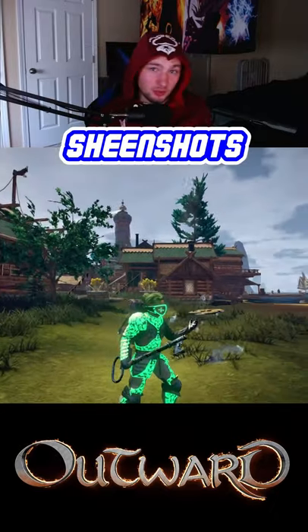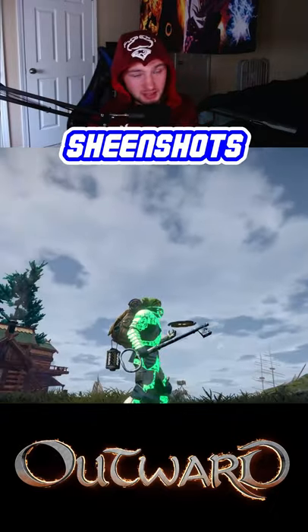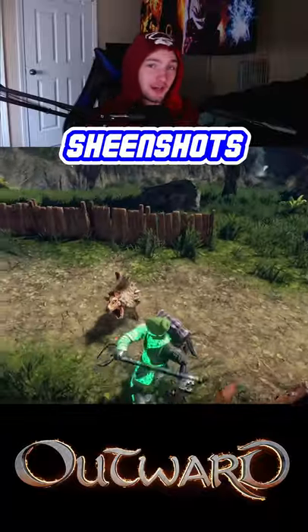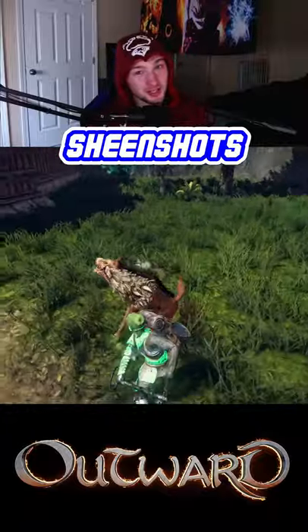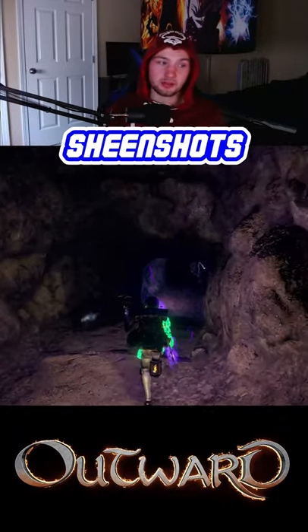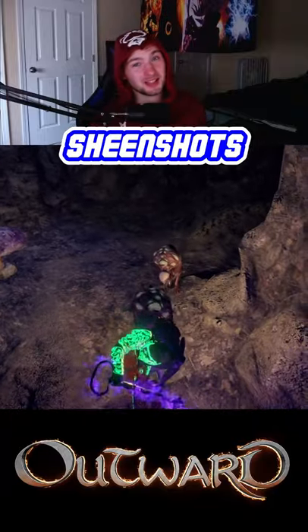One of the most unique weapons in Outward is the giant iron key. It's a one-handed mace that has a chance to be sold from the Soroborean caravaner, and an even smaller chance to be sold at the blacksmiths. This key is actually part of a secret quest, but what's interesting is it can be enchanted.